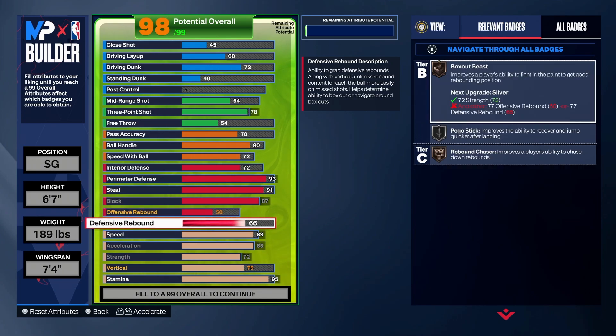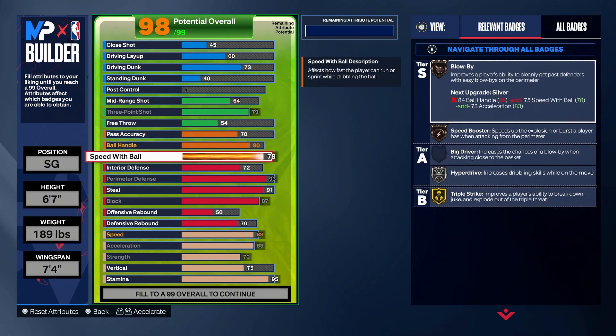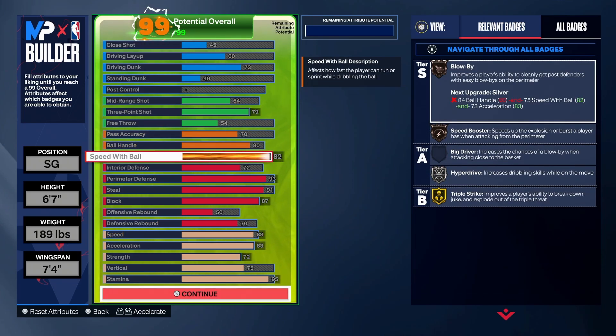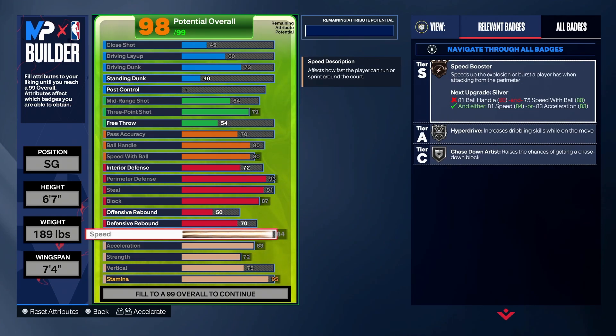I'm going 91 steal on my build. Bring the three up; you could bring speed with ball to an 82. If I was making a new build I'd honestly go with speed with ball at like 80 — the reason is you can just take the ball, disregard the guard, and you and the center can run the offense. If your guard is playing bad and you're just playing against regular people, this is going to work.